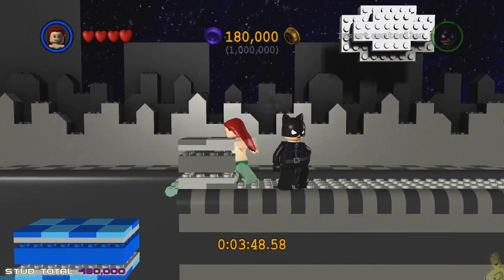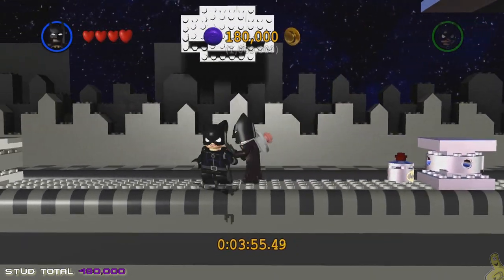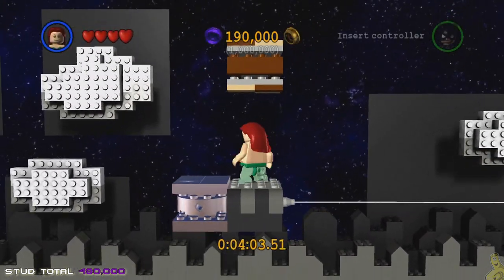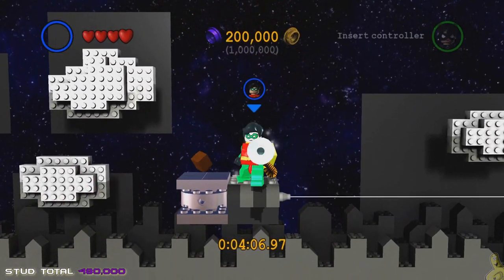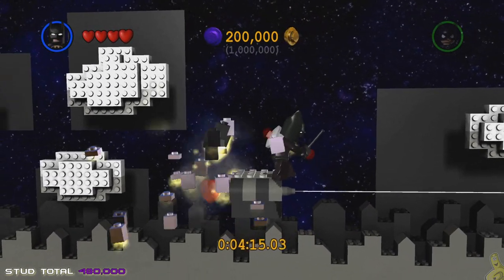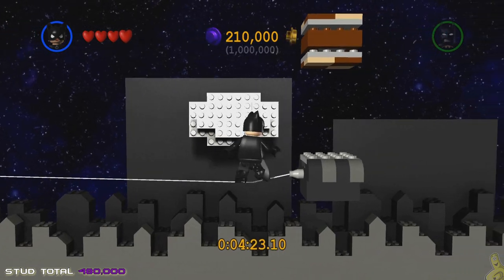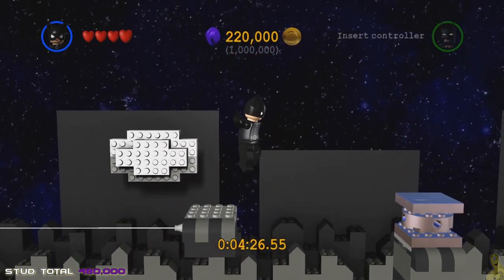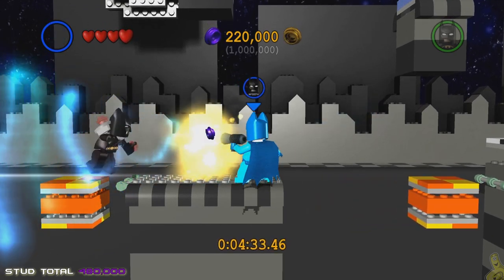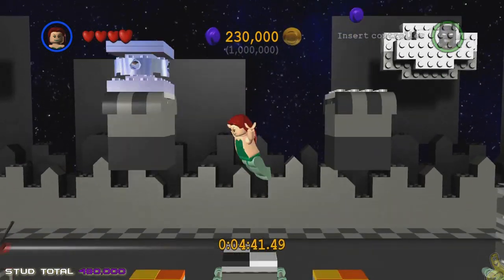Silver brick breakers require bombs, and the glowy blue glass ones require sonar. It's basically just making your way through. In the bottom left corner you can see we've got 480,000 studs — that's how many you need by the time you get to the very end of this area. There is a double jump point here where you've got to get up on a tightrope, smash a box above, then drop a bomb on the left. Then tightrope across to the right to grab another stud.